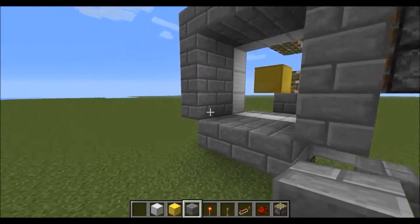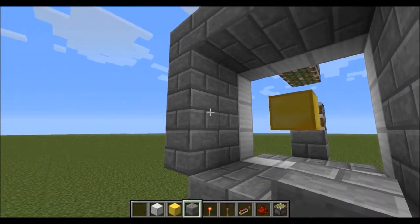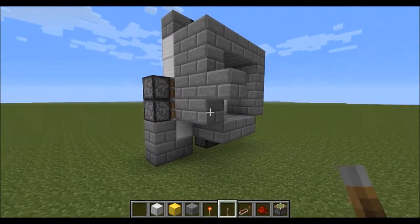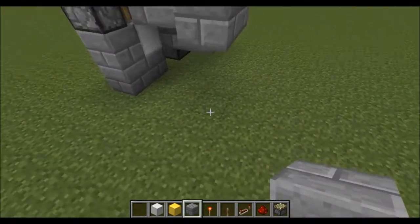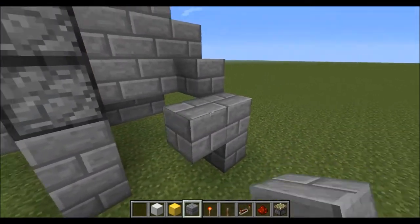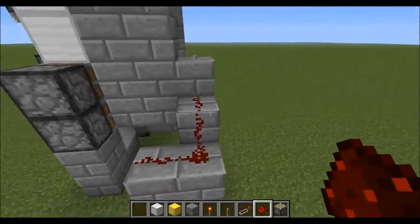So now we'll have to start laying down the circuitry for it. The other wall was done a bit too small but that's fine. Put a lever here. We need to bring the redstone wire around - this should work.